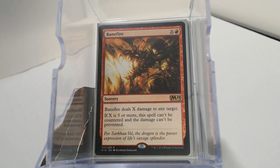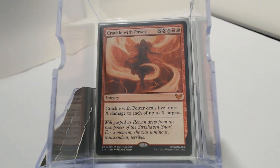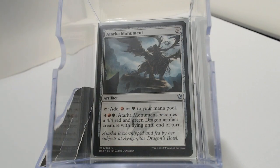Quite literally — we have Inferno of the Star Mounts, Comet Storm, and Crackle with Power, because it deals five times damage. All you have to do is get like 10 damage to each opponent — even though that's like 32 mana, we're going to be trying to get there as fast as possible. For a little bit of help, we're going to have the Blackblade Forge to give some of our creatures a buff. Tarka's Monument with Ragadragga just becomes a 6/6 red-green dragon artifact creature with flying, because it does become a creature and it does have a mana ability.